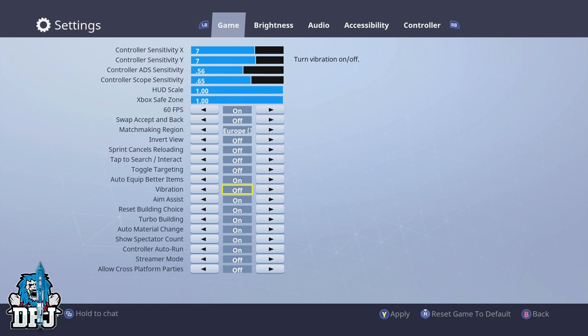Vibration I would suggest you have off — if anything it will put you off your game more than anything else, but it's your choice. Aim assist is a must — people, don't forget this is console. Reset Building Choice is also a must when it comes to building in this game; it's one of the most skilled parts and it will save your life more times than you know.